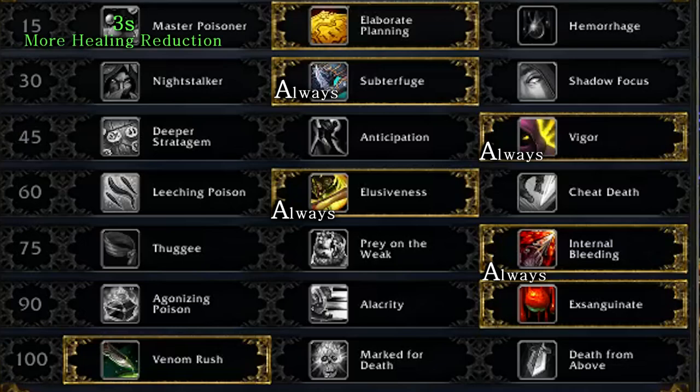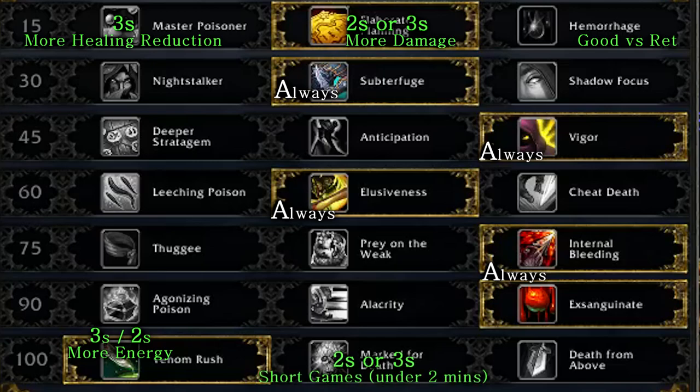Switching between Master Poisoner and Elaborate Planning depends on what you're doing. Personally, I prefer Elaborate Planning in 2v2, but if I'm playing in a situation where I can depend on my other teammates' damage as well, the healing reduction from Master Poisoner is a superior choice. At the bottom, we have Venom Rush or Marked for Death. I take Marked for Death when I feel I need more upfront burst damage, but Venom Rush is more consistent overall, while Marked for Death pulls ahead in short matches under 2 minutes.